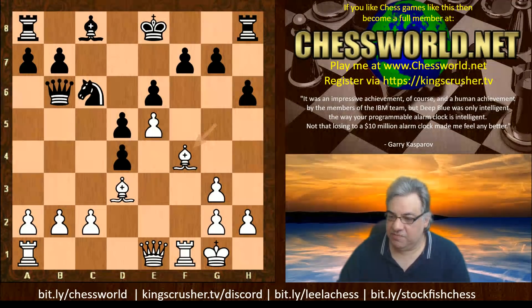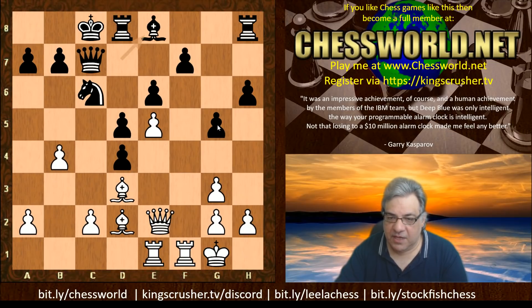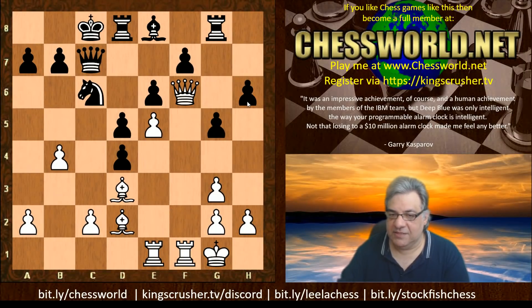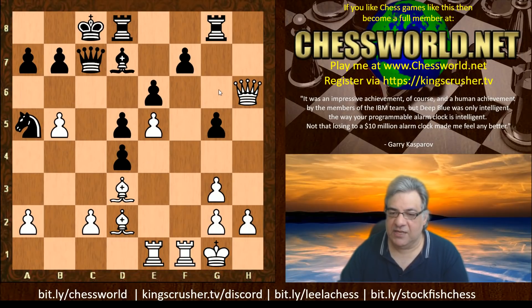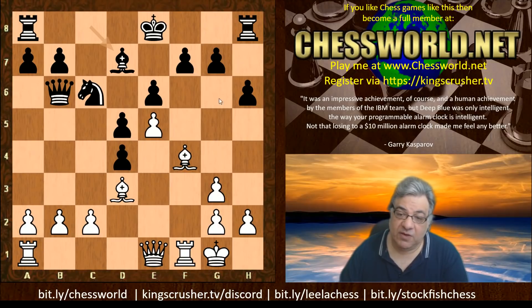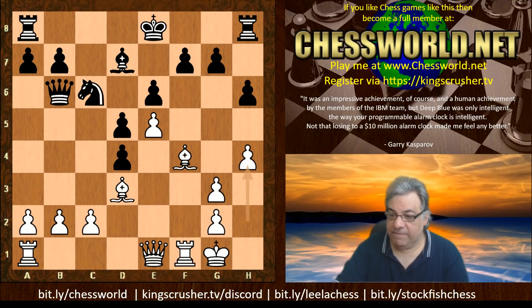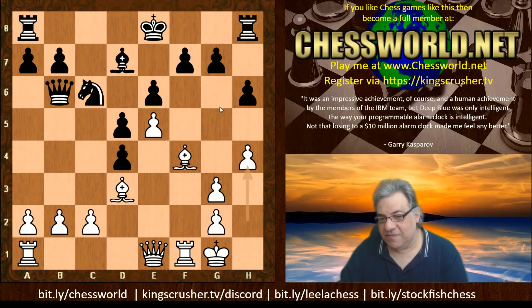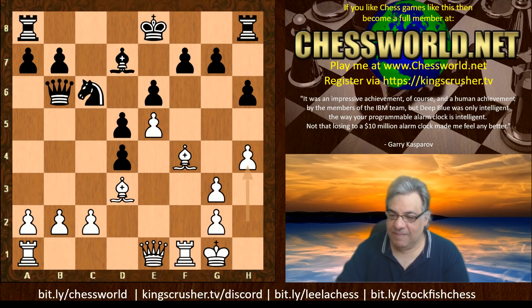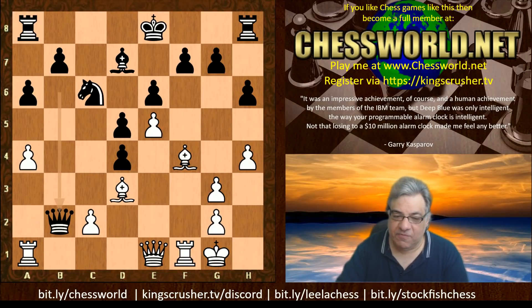Now what about g5 here - is that a useful forcing move? This is more positional. The downside of Bishop d2 is that there's a problem later with the f6 square, and the dark squares are generally very weak for black - black could end up losing material on those dark squares. So Bishop d7 was played, and then we have h4 - clamping down on black's potential g5 anyway. Then a6, a4, and we have Rook f8. If Queen takes b2, there's a little backfire: Rook b1 and white is just too active.